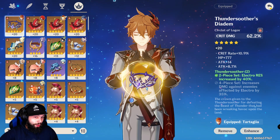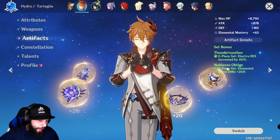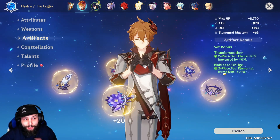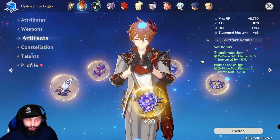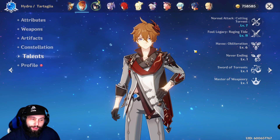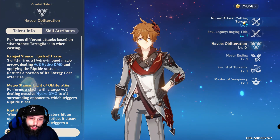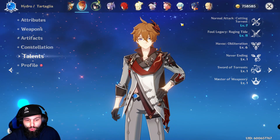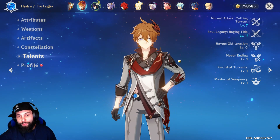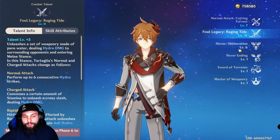Ideally you'd want Two-Piece Gladiator and Two-Piece Noblesse. If you can't get that, run Two-Piece Noblesse with whatever, Two-Piece Gladiator with whatever, or just put your best gear overall on Child and you'll get really good results. For talents, you should level Foul Legacy: Raging Tide first, then level his ult. His normal attack you won't use that much — you'll mostly be charge attacking in bow form — so level his E and ult first.